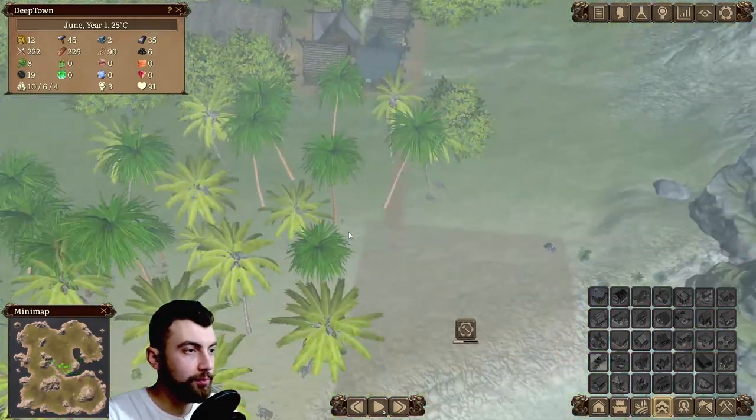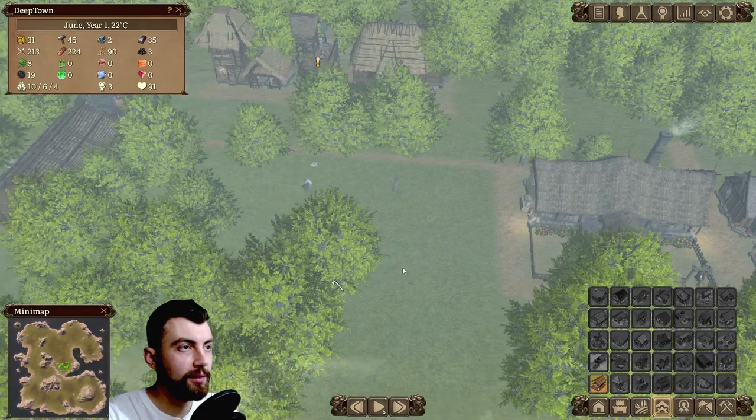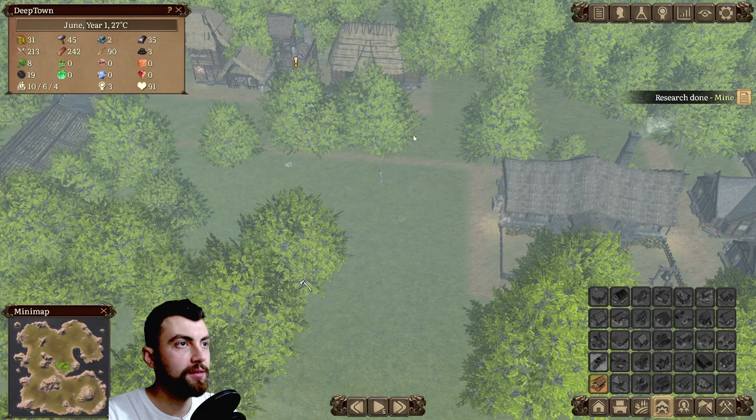Why aren't you building the docks? They still have to cut down these trees first. They take the resources to the townhouse first.